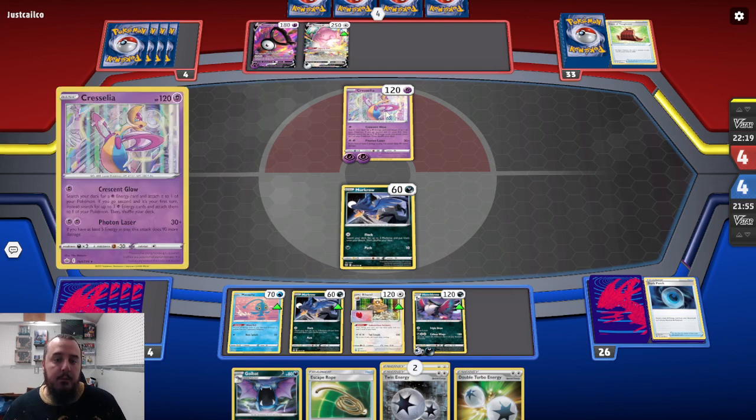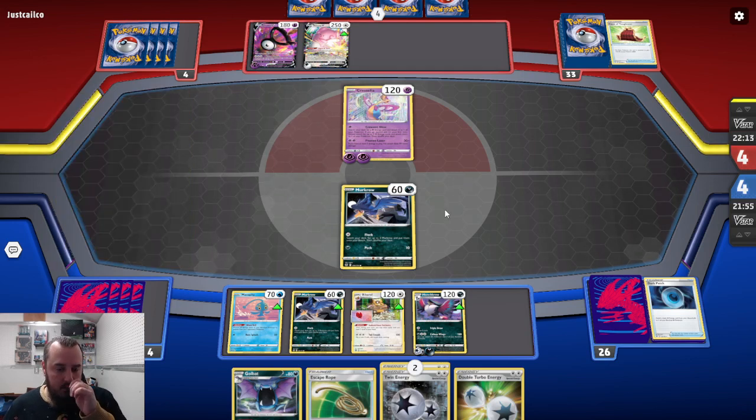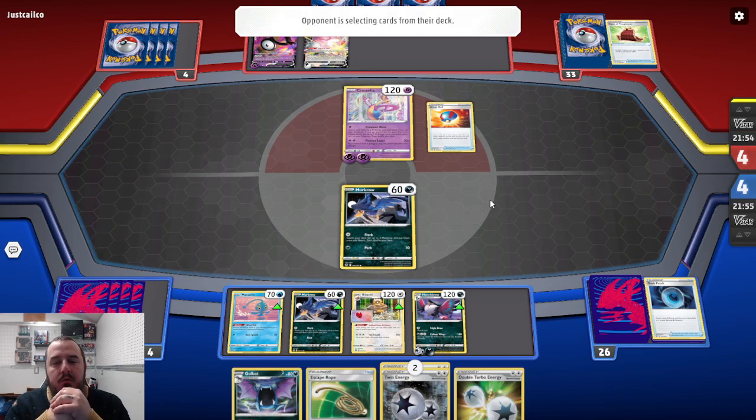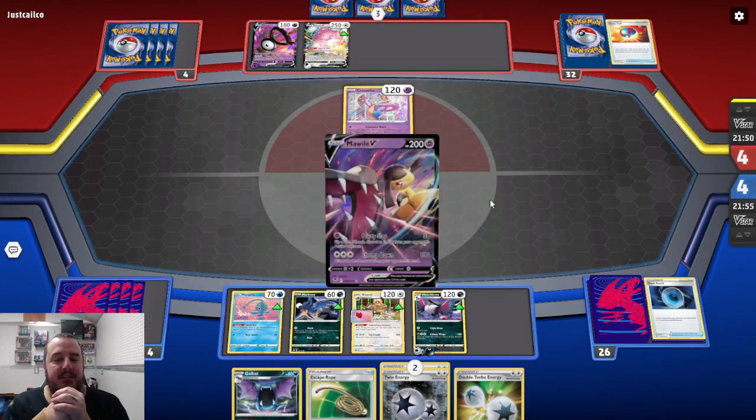Nope, they're going to retreat into Blissey and Blissey will do 60. That's the play that I see right now. We will Escape Rope, though, which will put the Blissey on the bench. Bring up like Cresselia or Unknown V — probably Cresselia. And we'll take the KO off of Cresselia. Great Ball — did they get anything? They get a card, it went by too fast, it didn't load.